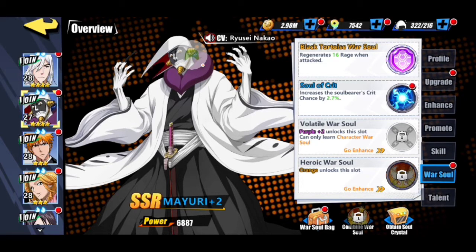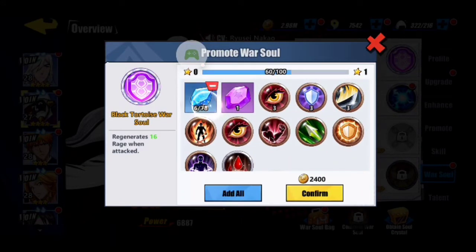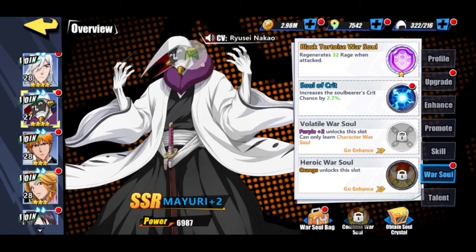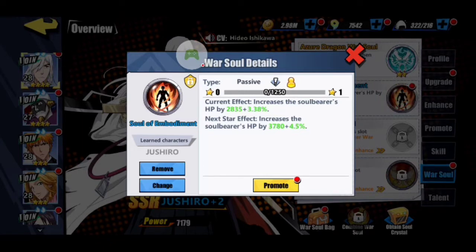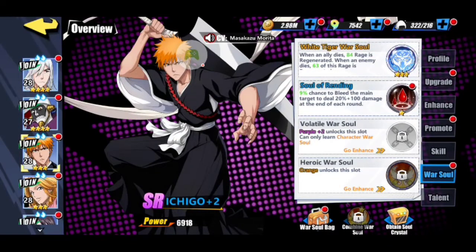The first War Soul usually has to do with rage. You can increase War Souls by promoting them and adding more to them, and it costs gold to take them up. This one regenerates 32 rage when attacked. I need to get better War Souls — you get them from gacha pulls, but also from prize boxes you open in your bag. This one increases the soul bearer's crit chance by 2.7%, and the next star effect goes up. Another increases HP by 2,835 plus 3.38% — pretty good, makes him more survivable. I gave Ichigo one because he has a bleed already, to increase the damage on it.